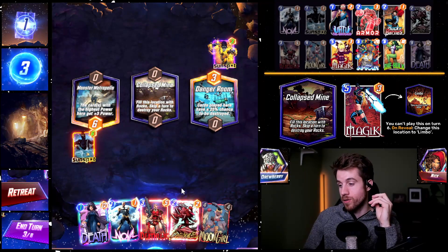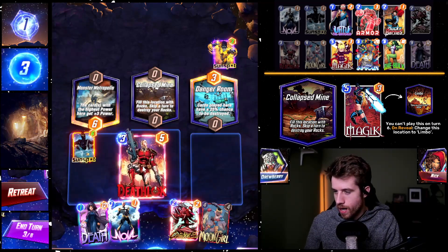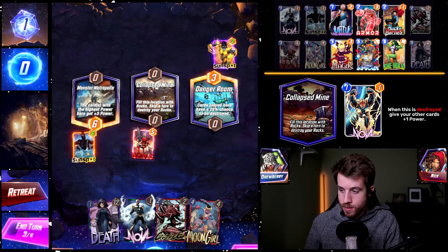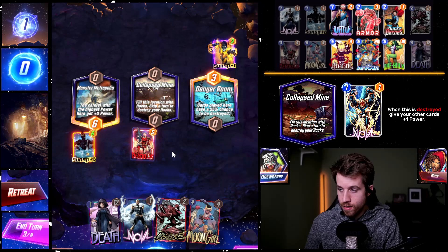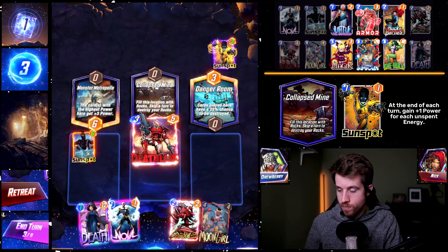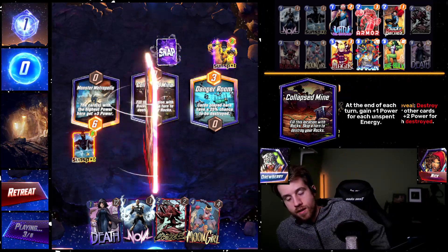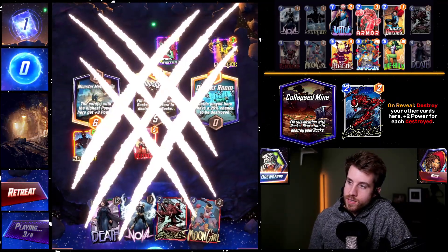Actually, maybe I don't want to do that — I've got to pass to get the rocks destroyed, so let's do that first. He was thinking the same thing. We get all those rocks destroyed. Every time, Death is basically free at this point. Danger Room, and I've got Moon Girl — deja vu. I could throw out Deathlok to just get it out of the hand so it doesn't get copied, and that could set me up for doubling up on the Novas to buff everything with my Deaths later on.